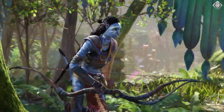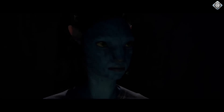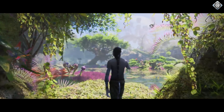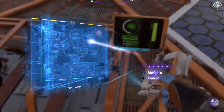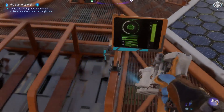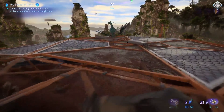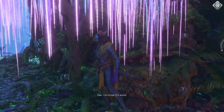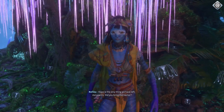Predictably, you escape and join the Resistance, meeting other Navi tribes to kick the humans off Pandora. The narrative is straight out of the movies, but it leans heavily on clichés. The message about humanity's ego driving the world to ruin is important, but the storytelling is as subtle as a sledgehammer. You know the RDA is the villain right from the start, and the Navi's wise sayings can sometimes be a bit much.